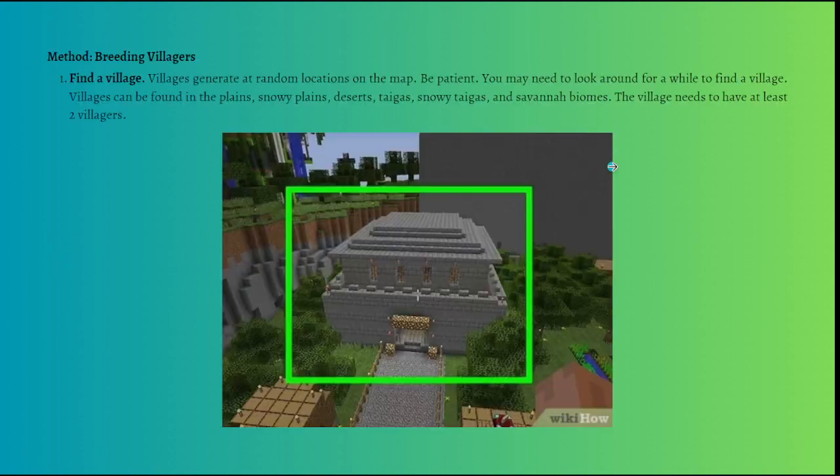To breed villagers, you first need to find a village. Villages generate at random locations on the map, so be patient — you may need to look around for a while. Villagers can be found in plains, snowy plains, deserts, taigas, snowy taigas, and even savannah biomes. The village needs to have at least two villagers to begin breeding.